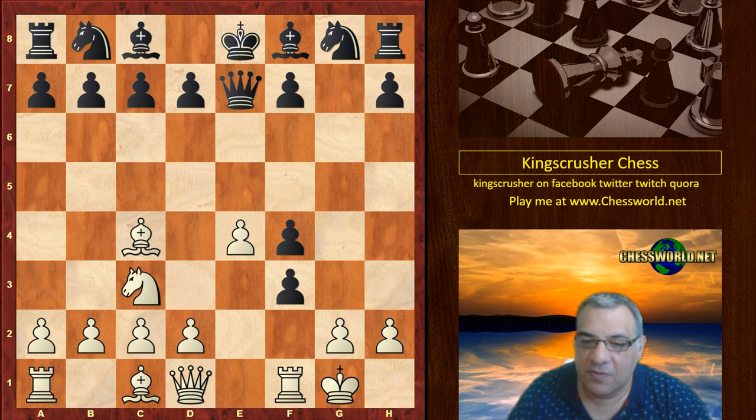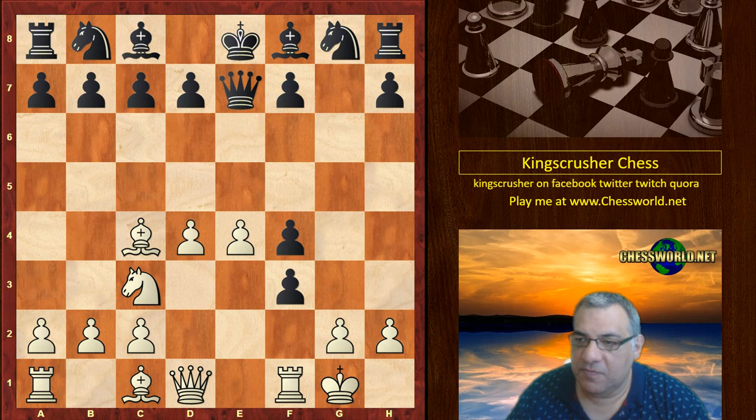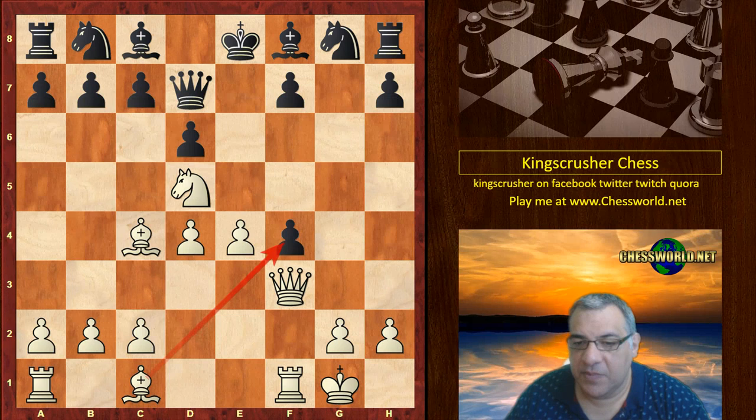White doesn't want to play Queen takes f3 too routinely because this move has some venom - Queen c5 check. So instead white plays d4. Will this Bishop fianchetto? The Queen's just blocked the Bishop in. We see d6, Knight d5, Queen d7, Queen takes f3, and already you can see that white's got great compensation for the piece.